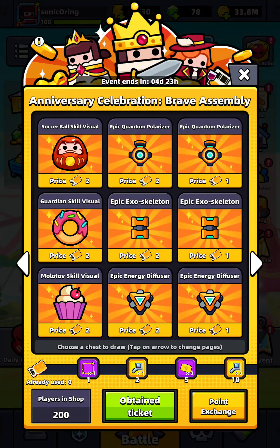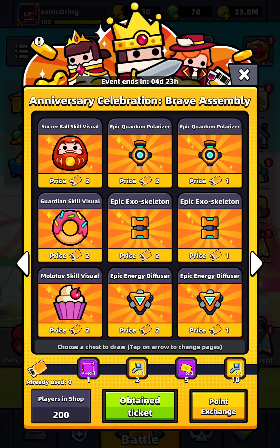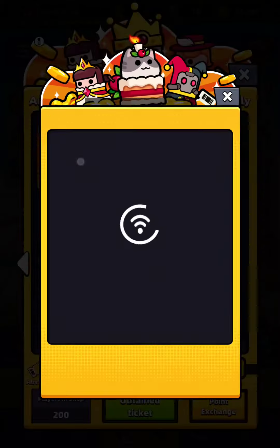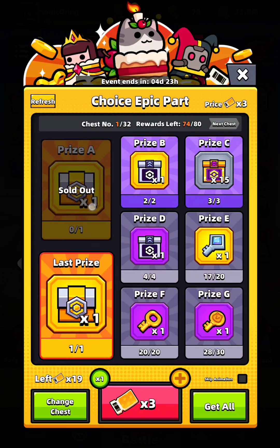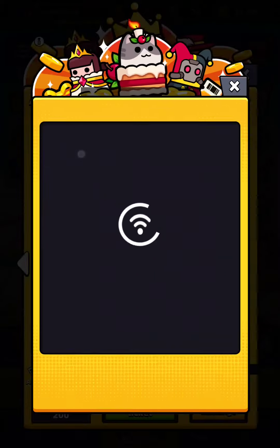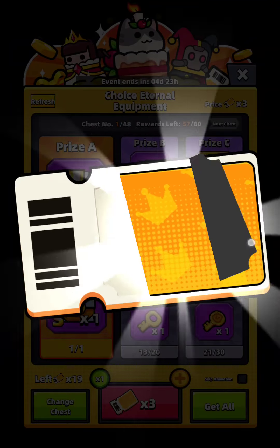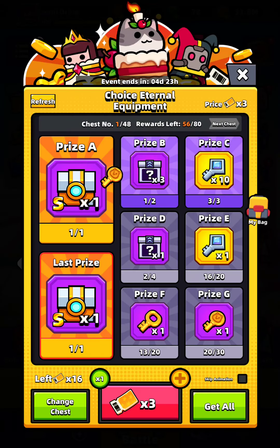This is the dress, this is the dress — oh, you can change it here. Exoskeleton — I'd rather get this one, this is the best price. Many people have already played, some rewards are sold out already. I'll choose epic part or fight equipment — let's try this one.